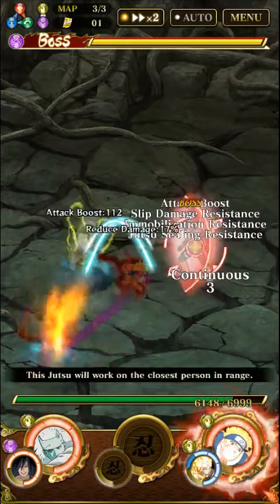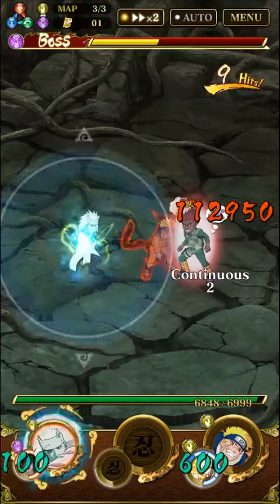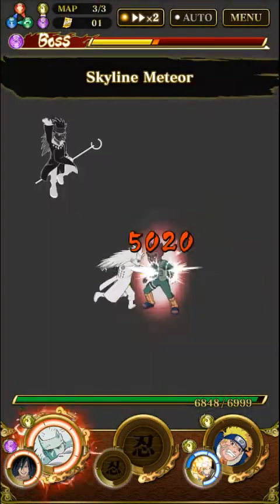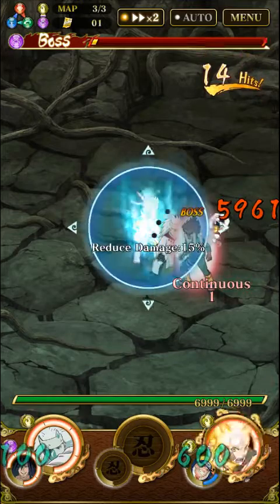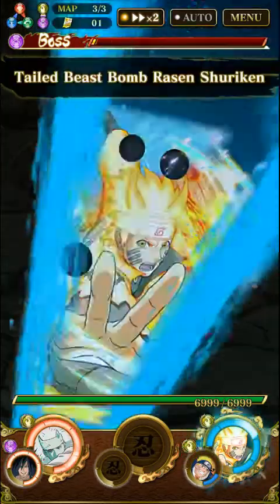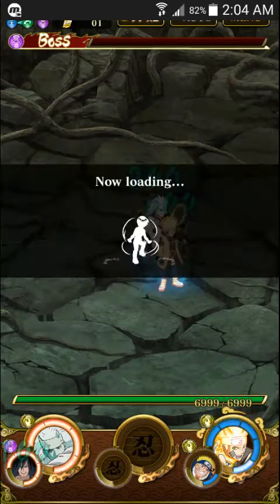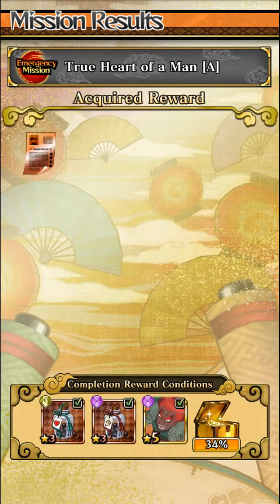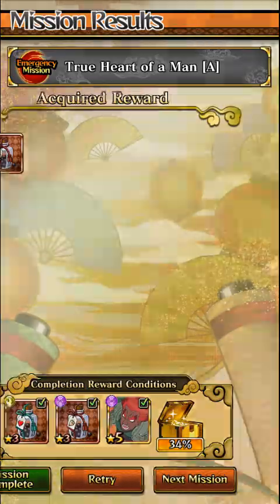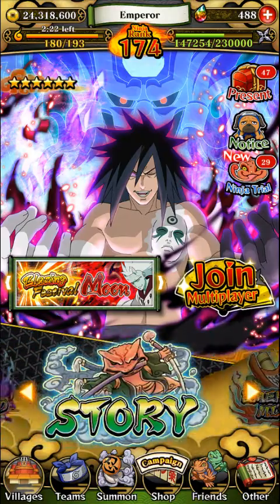Finally, all you gotta do is use Naruto's ultimate jutsu and then Madara's ultimate jutsu and pull it toward Naruto — that should kill. And yep, that's very quick and easy, took around five minutes. I didn't get the drop this run, which sucks, but usually you will get the drop. Sometimes you get unlucky and don't get anything.